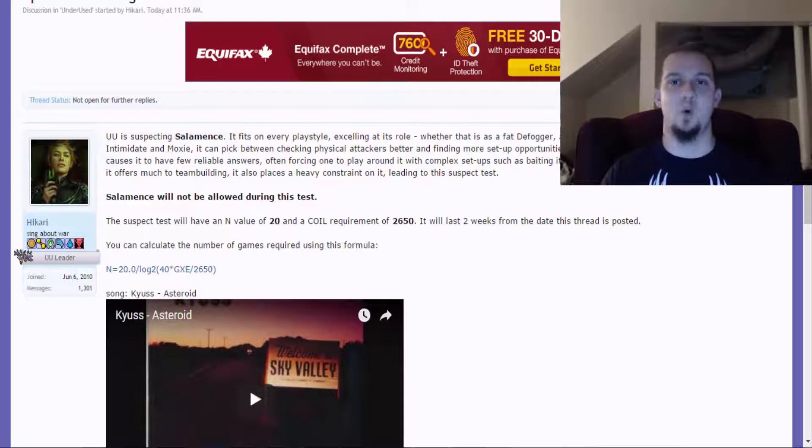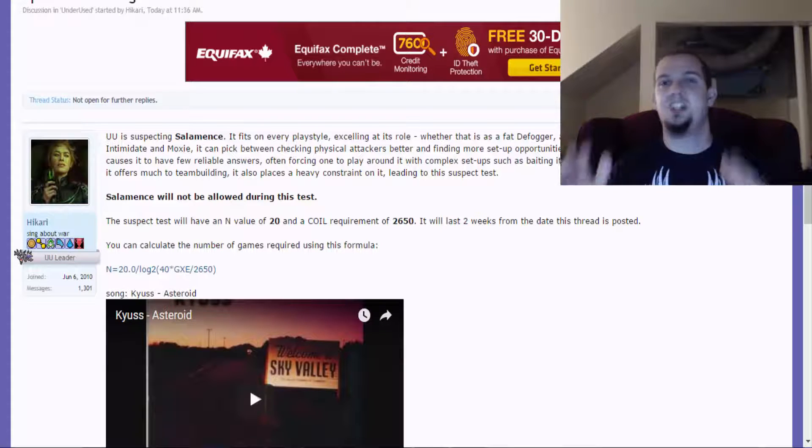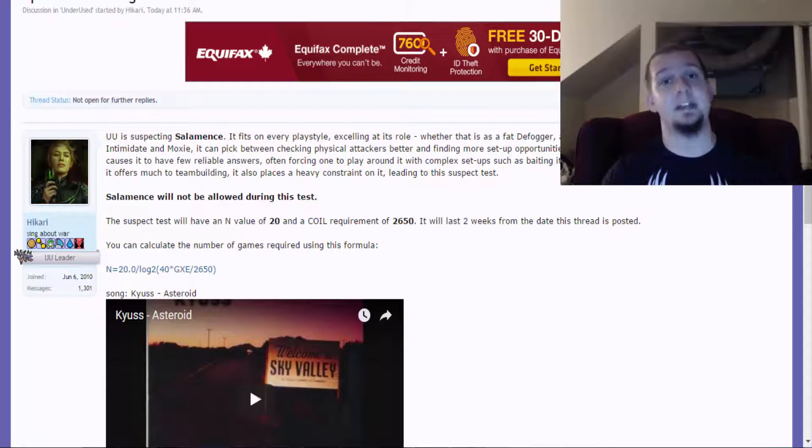You'll be able to hit any Pokemon for at least neutral damage, if not super effective damage. One difficulty it does have is going up against Fairy-type Pokemon, which are immune to its Dragon-type STAB. You might think that closes the book on Salamence because it can't spam Outrage. But the thing is, it has access to Iron Tail, which turns Fairies into dust. So just because one of its types is immune to Fairy doesn't mean you should count it out, because it has some tricks up its sleeve.